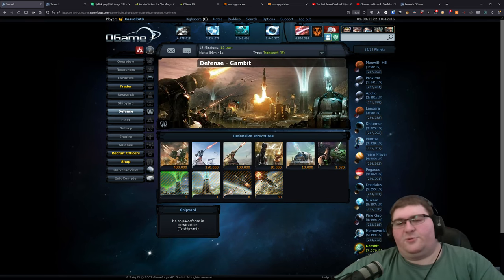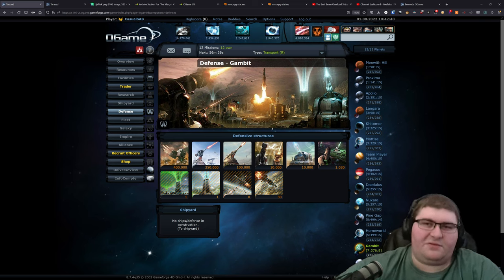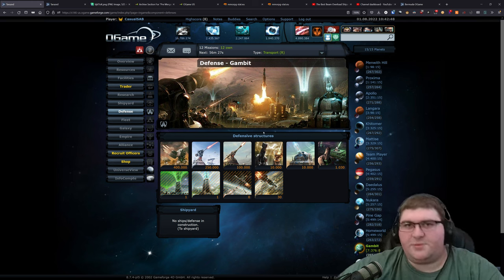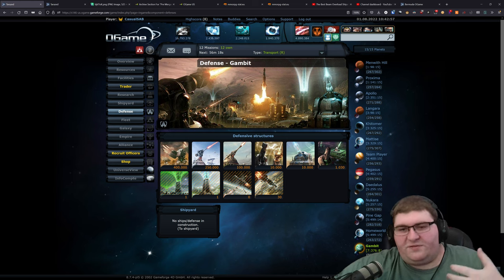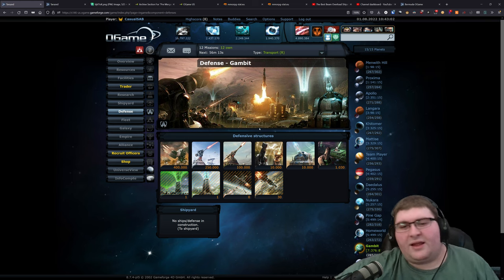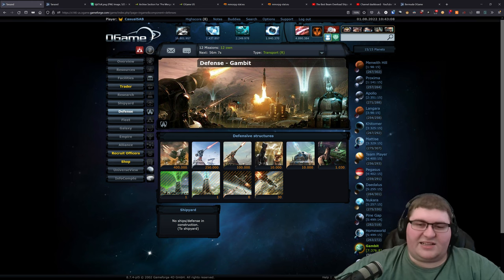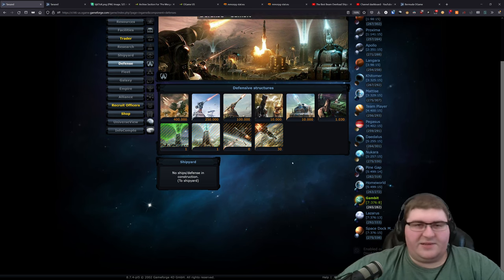Looking at the defenses on Gambit, there's a little bit more here. All of the planets I have in the safe system have a bit more defenses built up. These defenses would act as fodder in a large fleet engagement — if someone were to destroy my moons and my fleet had to land on a planet, I'd have some defenses built up to help work alongside my fleet to defend against an incoming attack. I haven't had to deal with anything like that, thankfully, because of how quiet the server is. That's the reason these next three planets have a little bit more investment in defenses.